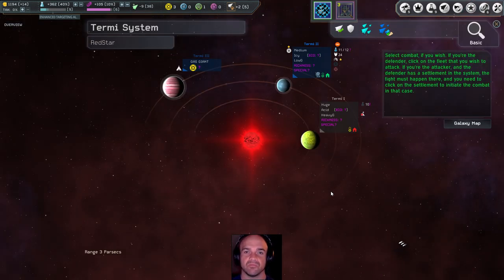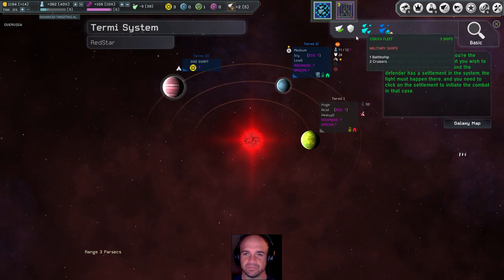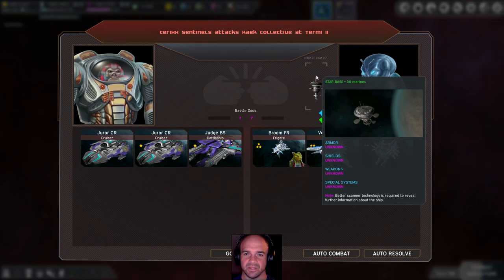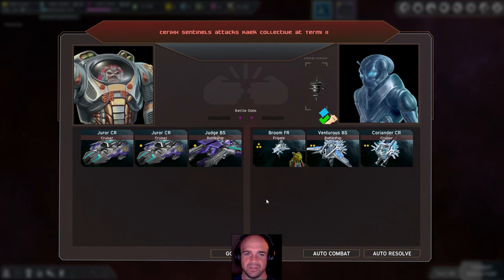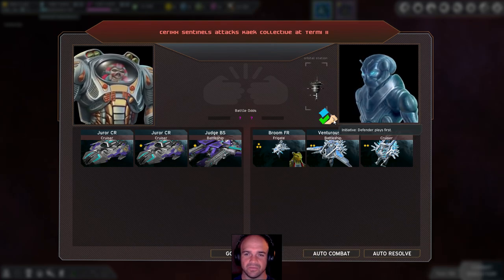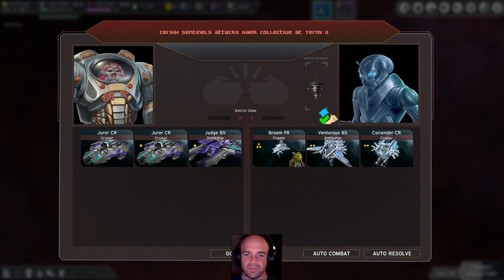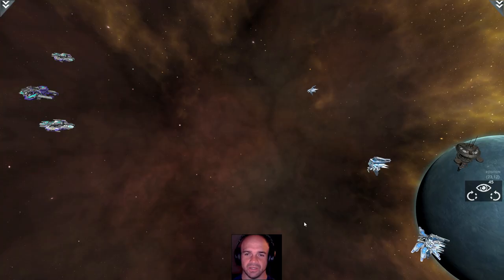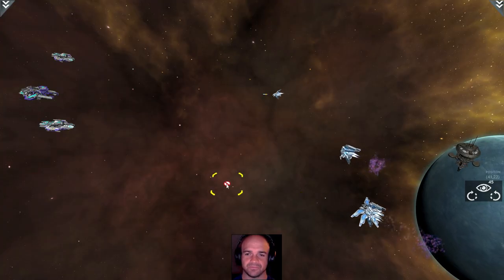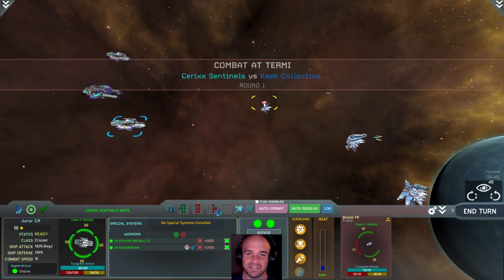We're going to take combat. They're going first. They also have an orbital station — does that mean they have weapons there? I hope not. It does. It very much does.